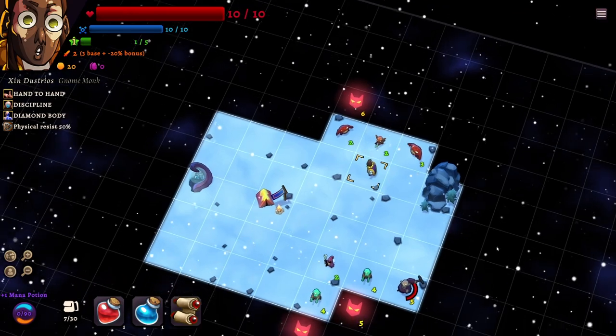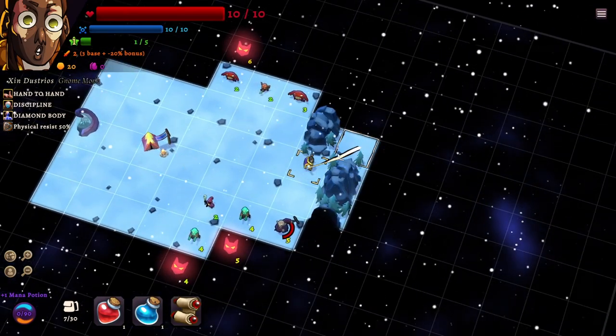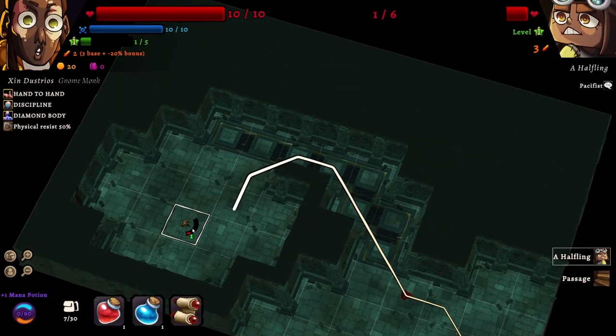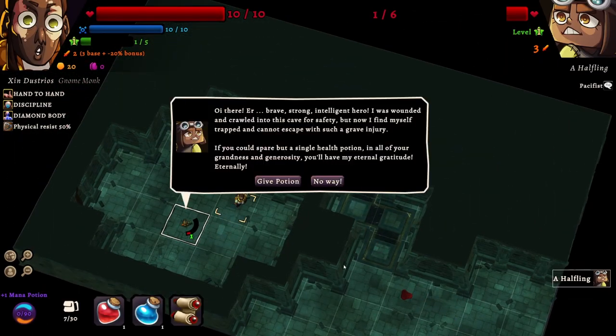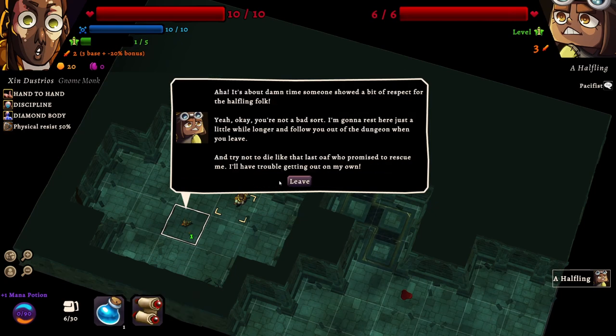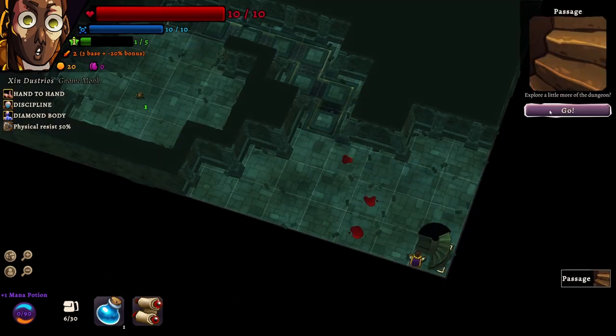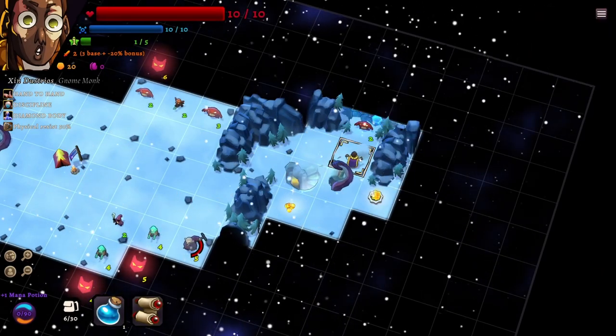This is a nightmare situation. We have a sub-dungeon — check that out. 'Oh Halfling! Brave, strong, intelligent hero — I was wounded and crawled into this cave for safety, but now I find myself trapped and cannot escape with such a grave injury. If you could spare but a single health potion, you'll have my eternal gratitude.' We'll give the potion — we're already struggling, so this should make things even more spicy.